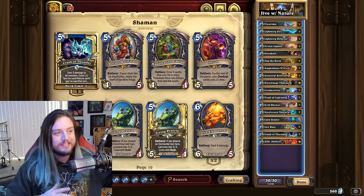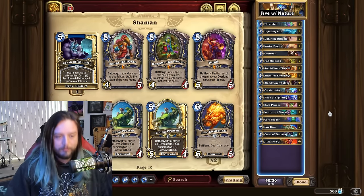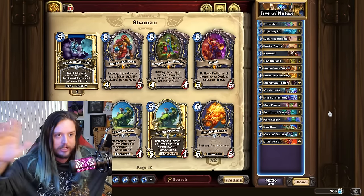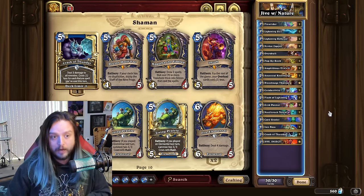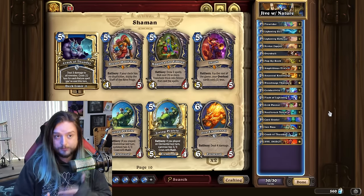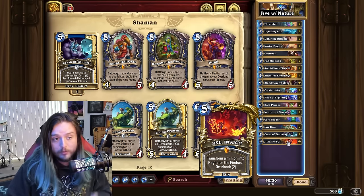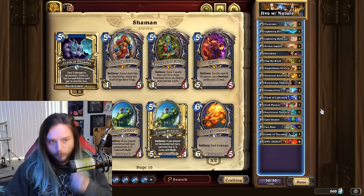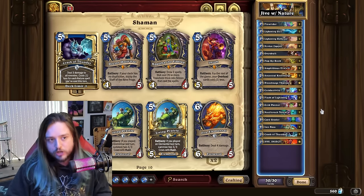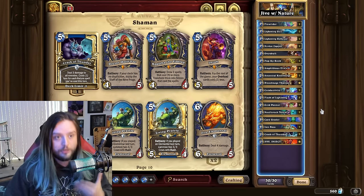There is another version of Nature Shaman I've been wanting to test that's probably going to be better than playing Jive Insect. If you want the perfect version, check out my Top Five video I just posted yesterday. But this is a legitimate way to play Nature Shaman — a different take on the deck. What makes it interesting is how you deal the 30: you're not just holding onto every Lightning Bolt and Pop-Up Book waiting for the combo.